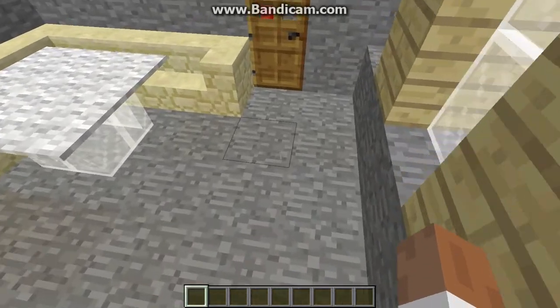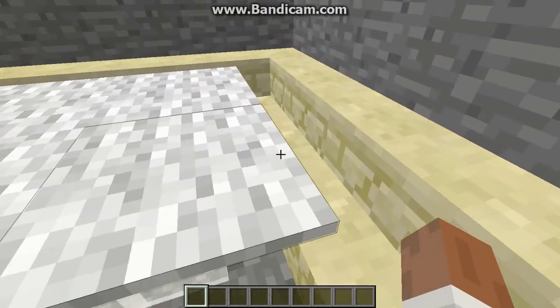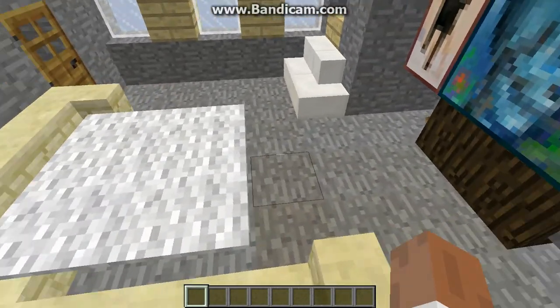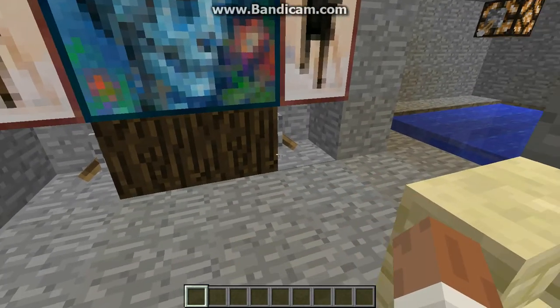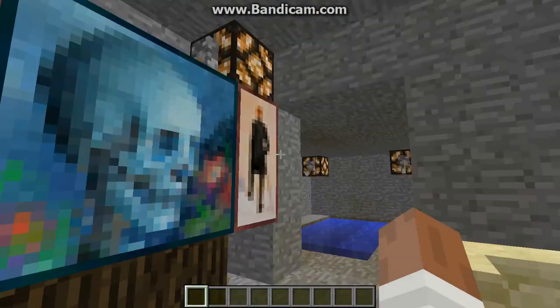Let's go into the basement area. As you can see, you can see out. Got a little couch here, with another little glass table, and then a big screen — a 2x4 screen. And these are just decorations to make it look supportive of the TV.